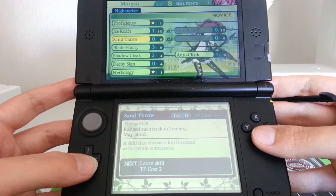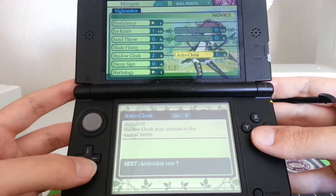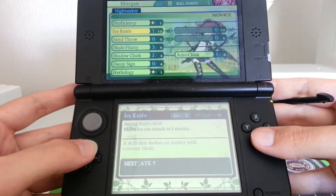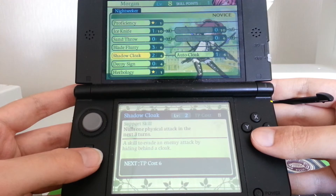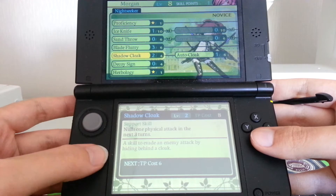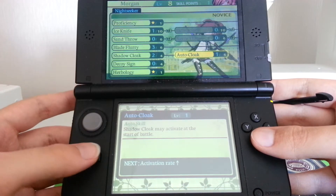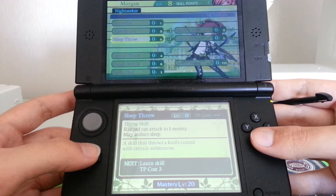This is the Nightseeker, who can fight from either of the two rows very well, using dual wielding. She's got this very interesting ability called Shadow Cloak, which annuls one physical attack in the next three turns. She's also got an Auto Cloak skill, which automatically assumes a cloak for no cost at the beginning of battle. It's very useful. She's very big on damage and applying status effects.